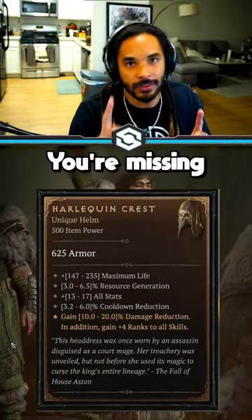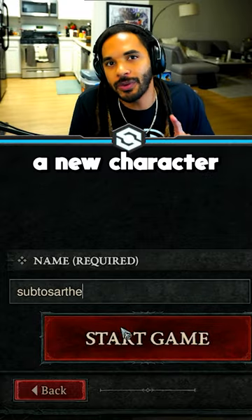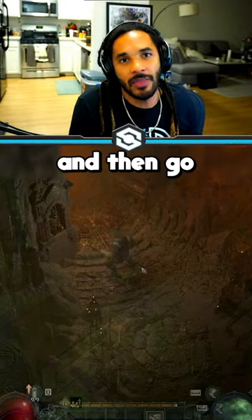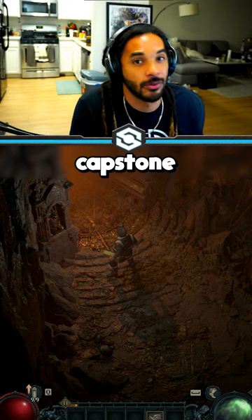Here's the best way to farm that one unique you're missing for your character to make your build completely viable. First, start a new character and enter world tier 2. Defeat the capstone dungeon there — have someone boost you while you wait at the beginning — and then go into world tier 3 and have that person also carry you through the capstone dungeon there.